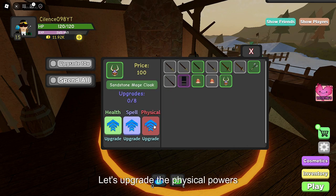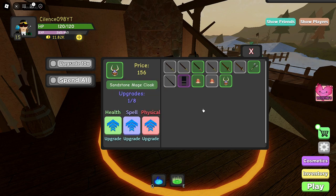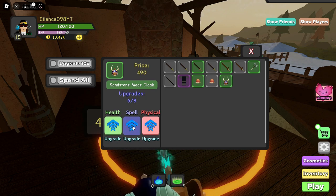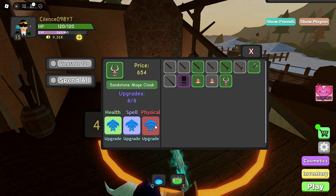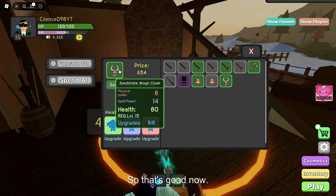Let's see here. Let's upgrade the Physical Power. I'll upgrade our Physical — yeah, that should be good. Let's upgrade our Health. Yeah, we'll upgrade the Physical a lot to make that max. We really need to upgrade the Physical, so that's good now.